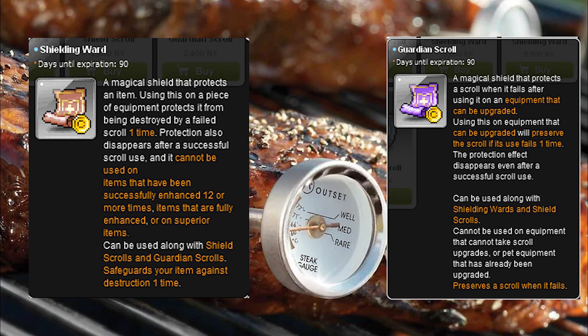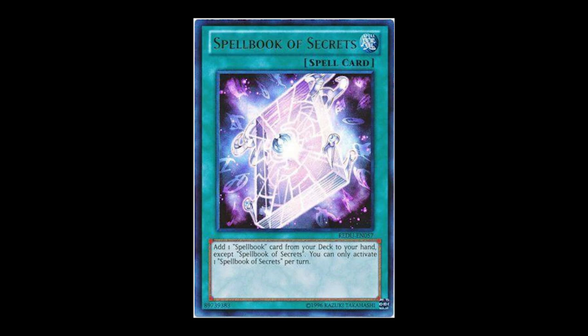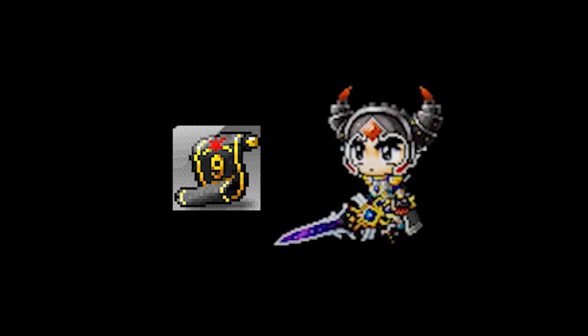Keep in mind that guardian and protection scrolls are consumed when the prime scroll successfully enhances the item, so you'll need to use one of each for every try. I would recommend waiting until there's a cash shop sale for those scrolls. Also make sure that the equip you're trying to prime scroll has 12 or fewer stars, because protection scrolls do not work on equipment with more than 12 stars. These scrolls are definitely more for n-spec users because of their cost.